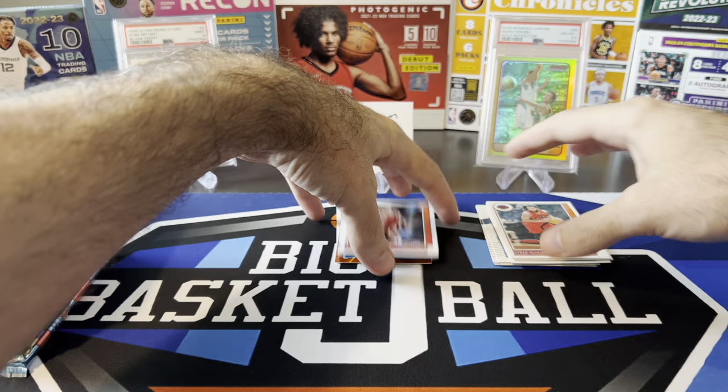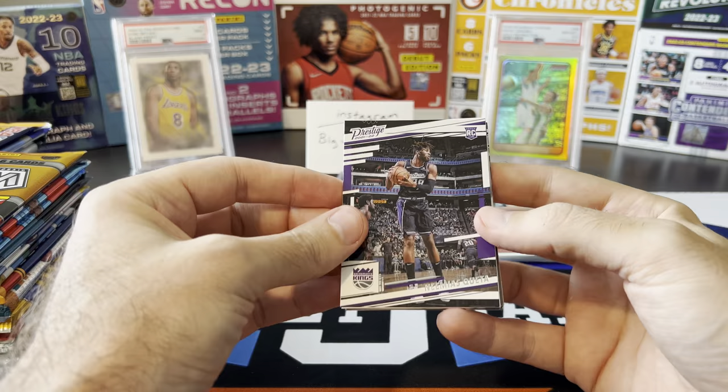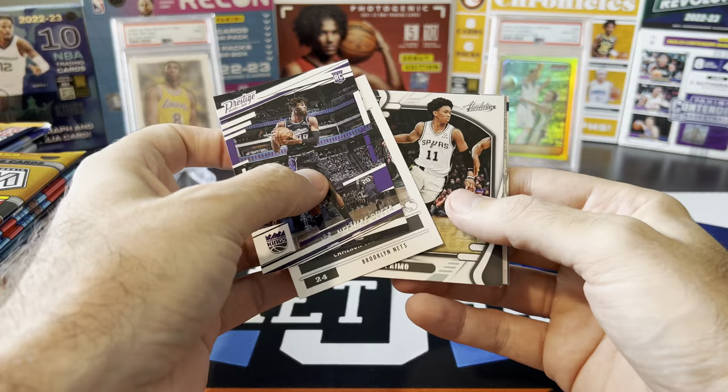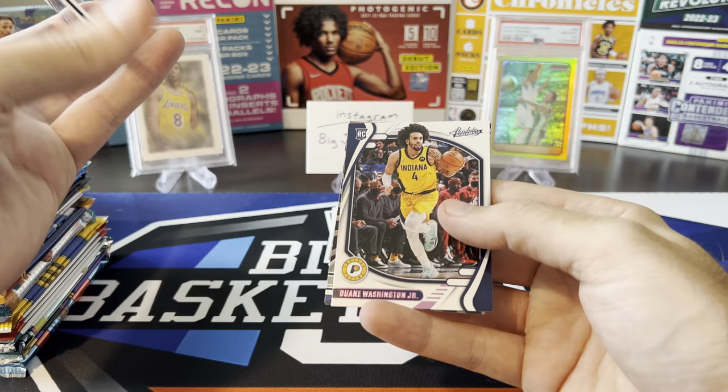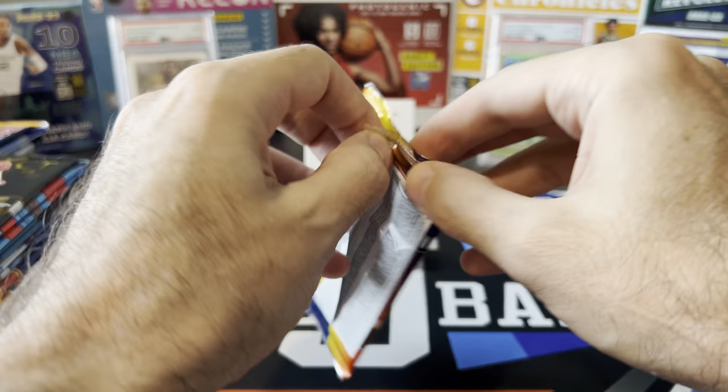Chronicles blaster pack, seven cards per pack, 21-22: Nimescueta, Cam Thomas, Joshua Primo, Franz Wagner. Our pink is going to be Dwayne Washington Jr. Got a Quentin Grimes and Evan Mobley. Hit stack looking empty so far, as it tends to do with retail.